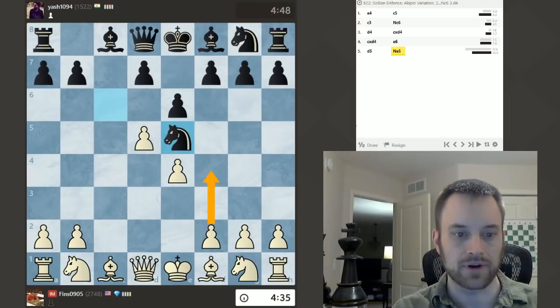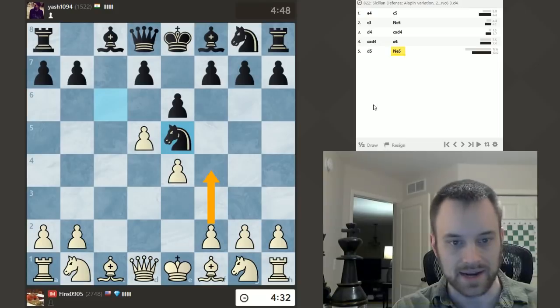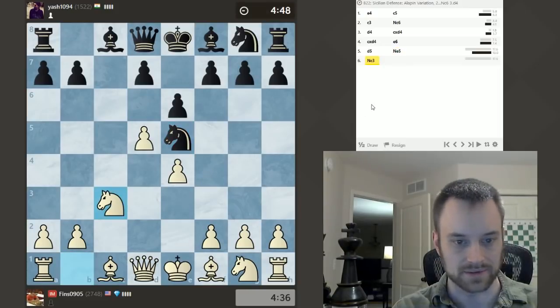Let's see — F4 if I really want to go all out to attack that Knight, but I'm just going to develop now. Let's bring a piece into the game.